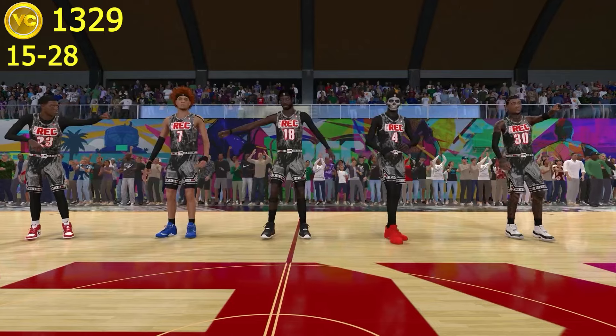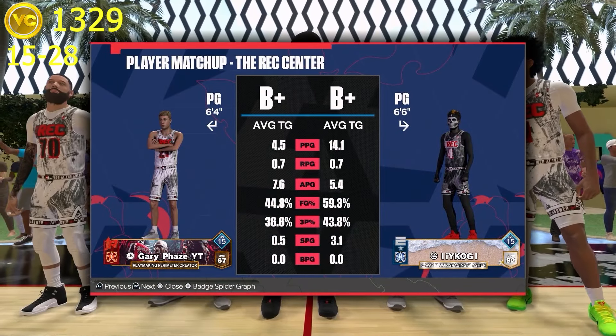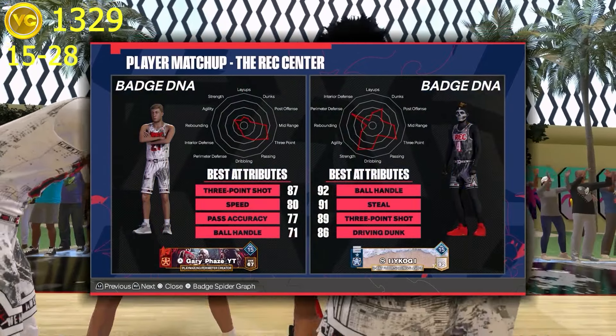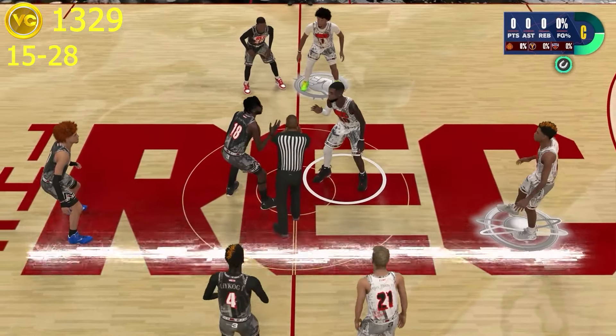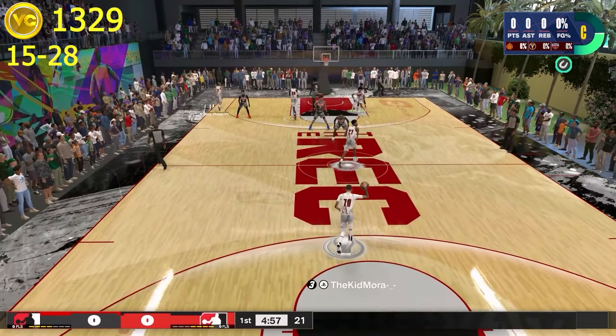Game number 44. I am a shooting guard, which is tragic, and we are going against a two-way floor-spacing slasher — that is a lot. He shoots 60% from the field and a little over 40% from three. We win the tip-off, which is kind of awesome. We've been winning a couple of tip-offs, but nothing comes from it. Six to six with three minutes left in the first.